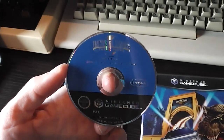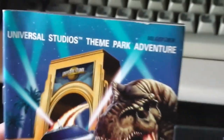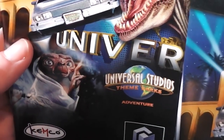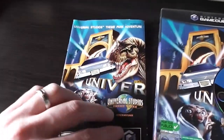Here's the little GameCube disc — the logo on the disc is pretty much the same size as the logo on the front cover. Moving on to the instruction booklet: it says Universal Studios Theme Park Adventure at the top, but then says Universal Studios Theme Parks Adventure at the bottom — nice and consistent. Same image as the front cover otherwise.